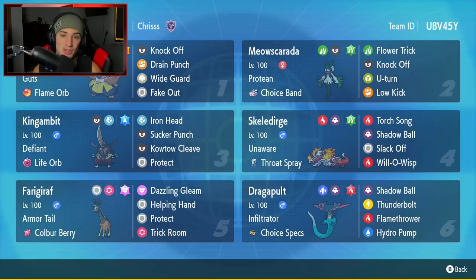Bottom left corner is Frigoraf. I've used it once in competitive battle and really like it. It's a great Trick Room setter and also has the phenomenal ability Armor Tail, which protects the team from priority moves — no Sucker Punches, no Fake Outs while that Pokemon is out. It's running Cud Chew Berry as item, Dazzling Gleam, Helping Hand, Protect, and Trick Room.